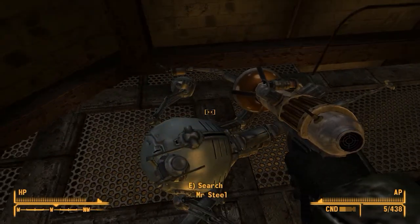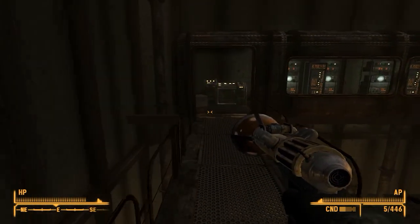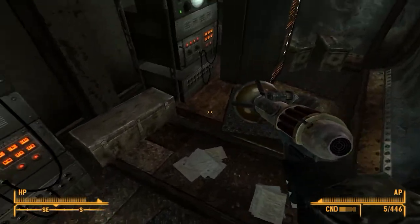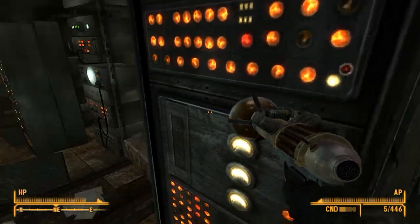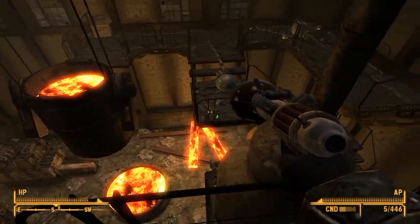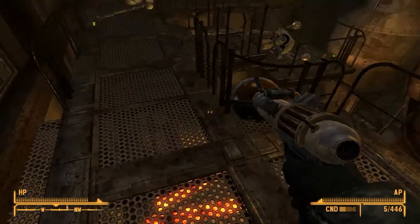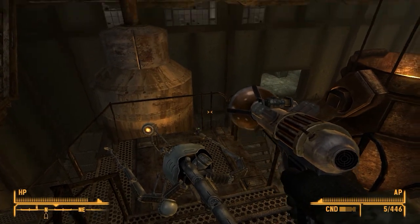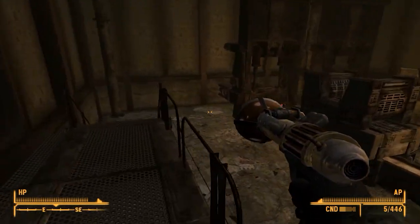There's still a little bit more to this place. What's in here? A sensor module — that'll be useful. You can make auto-inject stimpaks with that. Flamer fuel, and missiles and 10mm rounds. Is that really it? Not gonna lie, I was expecting a little bit more. All right, well, that was interesting — kind of. We had to fight enemies. Other than that, I don't really know what this place is for.